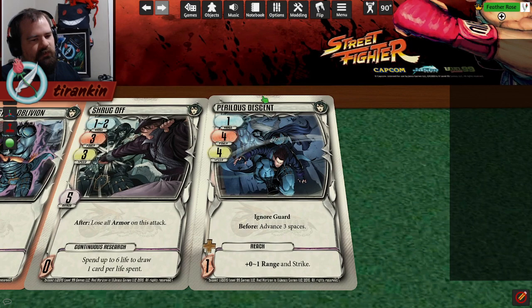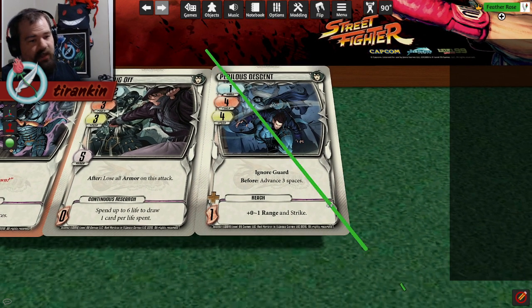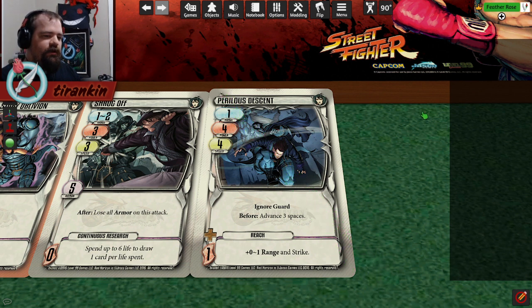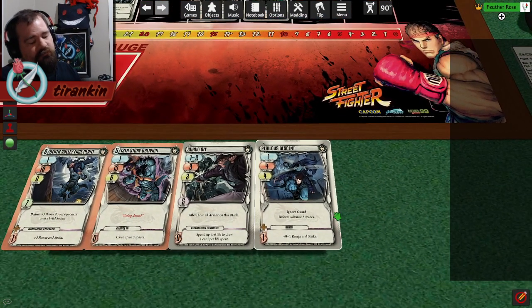Let's look at Paralless Ascent: Range 1, Speed 4, Power 4, Ignore Guard, before Advance 3. So this is an on-curve Ignore Guard option - that's great! On-curve Ignore Guard is really good. Now, it's only on-curve at Range 4. Other than that it's under-curve, and it doesn't even hit at Range 1 or 2. But this is essentially Dive - a Dive that gets full value at Range 4, which Dive itself does not. Dive at Range 4 you're vulnerable to speed and focus; this thing isn't. It does less damage in return, but it gets you to Range 1 with Ignore Guard - that's actually great.